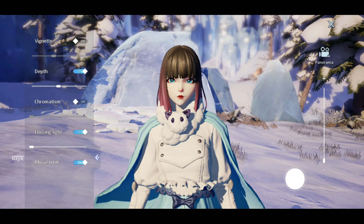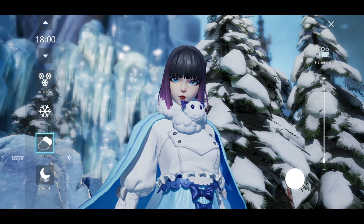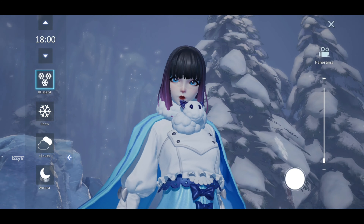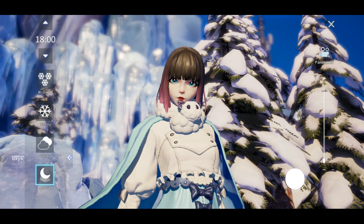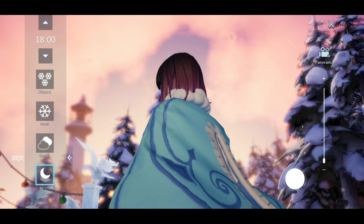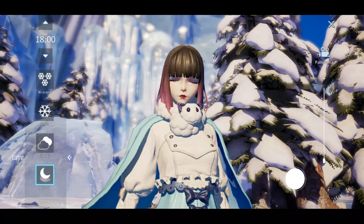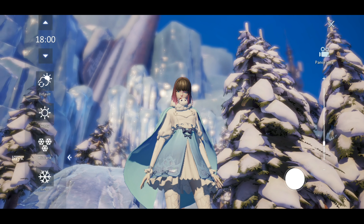All these options are available in-game — it is so dope. Another great feature is that you can adjust the timing of the photograph: if you want the photo taken at 10 PM or 10 AM, you can adjust to that. There are also options like cloud, mist, and more. I personally recommend using the aurora because it makes the photo so eye-pleasing. Just look at the screen — the dynamic range, the character — I can't believe this is actually a mobile game.